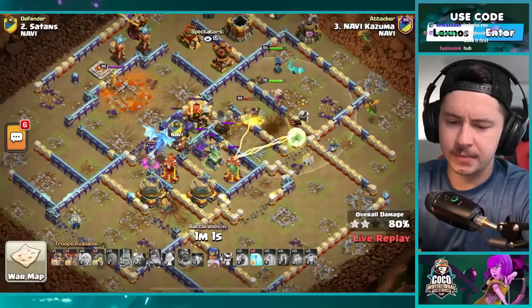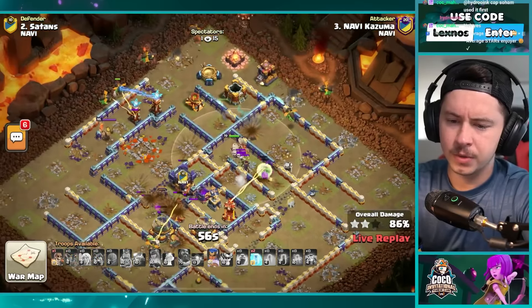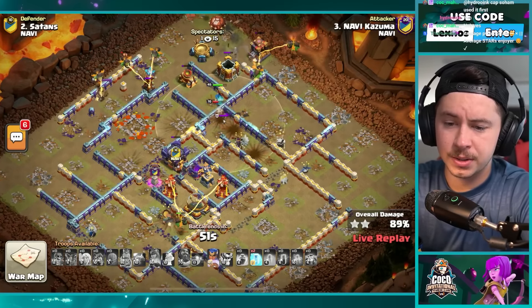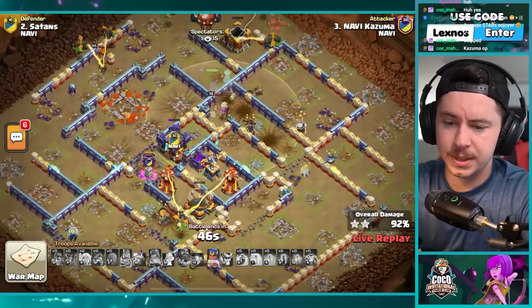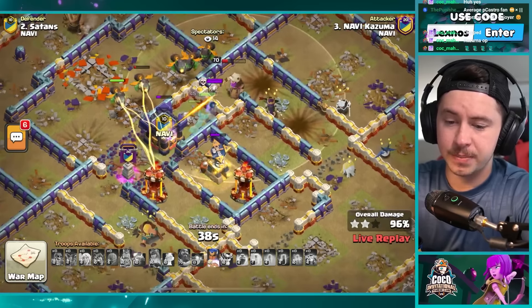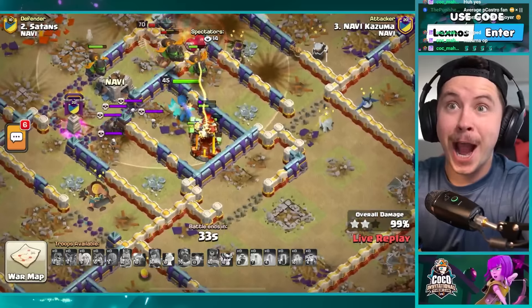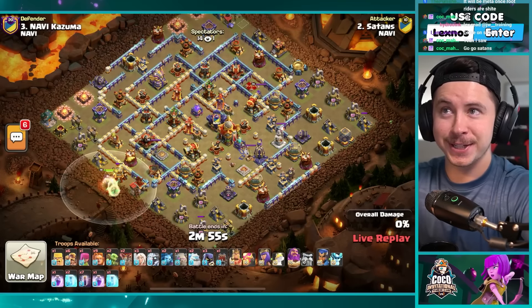The e-drag is not getting much in the core — awkward. Royal champion with the spirit fox though — she honestly could just save the entire attack. This RC is cracked. He's got four or five inferno baby dragons working on the top side of the base. RC with a free double freeze — skeleton trap is gonna be a little awkward. RC ability, seeking shield, hog rider puppet — the infernos are kind of low. Seeking shield boom boom boom — 99 and 100, it's gonna work for kazuma, a three star!